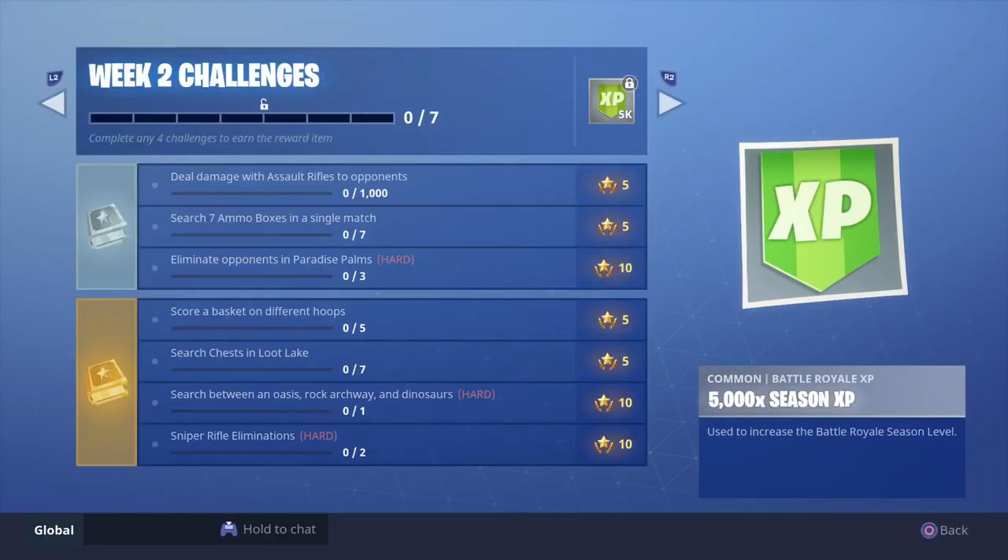Going down to Week 2 — the first one on the list is deal damage with assault rifles. This one is pretty easy: just grab an assault rifle, start shooting at people. The more damage you do the faster you'll get that done. After that, it's going to be search seven ammo boxes in a single match.